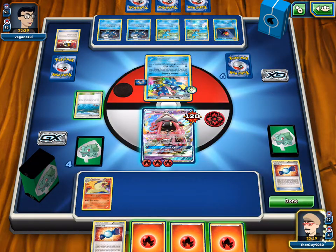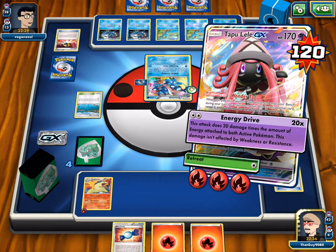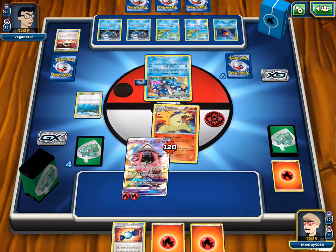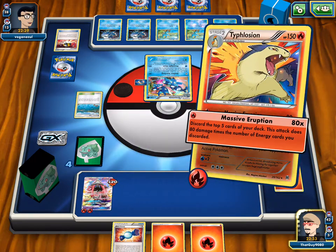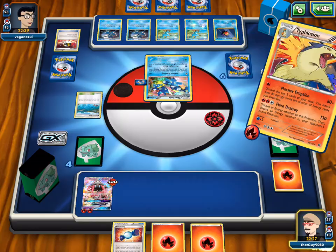We decide to go into Typhlosion — it keeps two energies on Lele since she only has one retreat cost. We need to hit two fire energies in the discard. We hit three! Though we also discarded a Timer Ball with that. Brock's Grit is in the discard — nice. If we don't get draw supporters, we can shuffle all five of those energies back in.